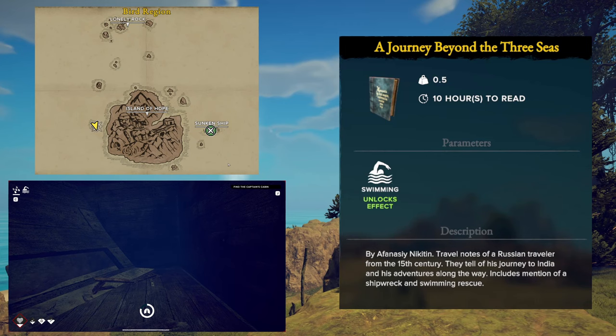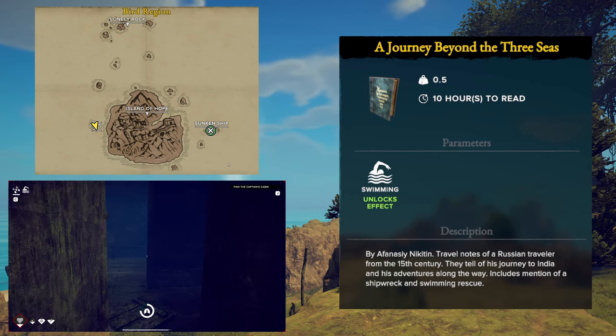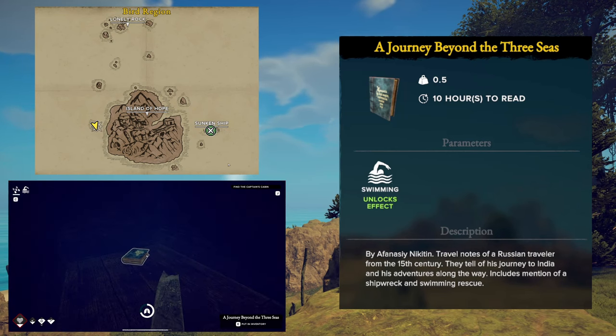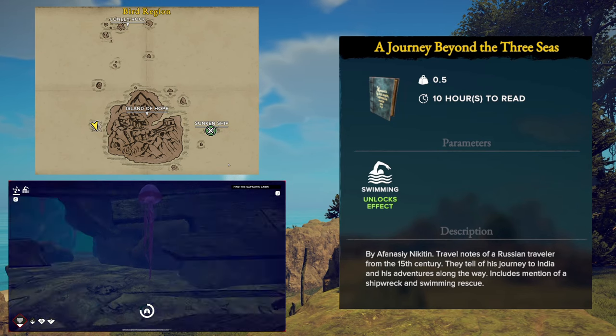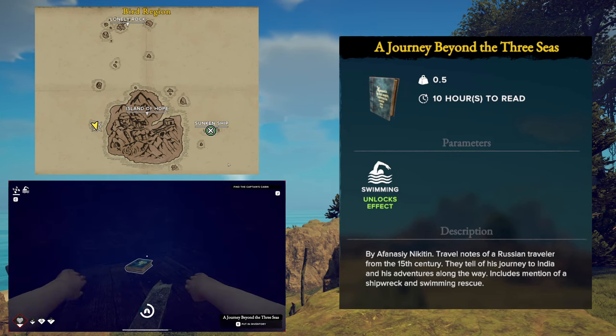We're going to start off with the Swimming skill. The book for this is called A Journey Beyond the Three Seas. When you read this book, you are going to gain the ability to sprint while you are swimming. This one is located at the Santiago Shipwreck to the east of the Island of Hope.